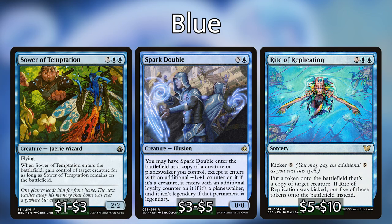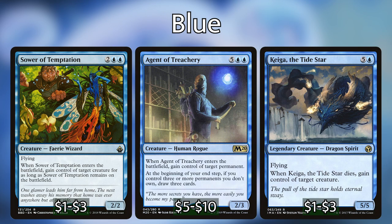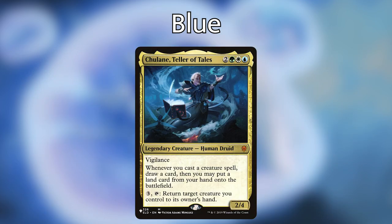Some other fantastic blue includes are creatures that enter the battlefield and steal other creatures — things like Sower of Temptation, Agent of Treachery, and Keiga the Tide Star. Since we have Sakashima, we can steal opponents' commanders and then copy them. For example: play Sower of Temptation to gain control of a Chulane, Teller of Tales; have Sakashima enter as a copy; cast another clone as a copy of that Chulane — and now we have three Chulanes drawing three cards and playing three lands every creature spell.